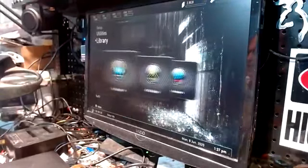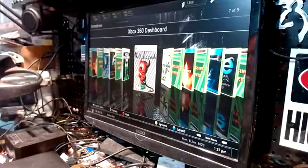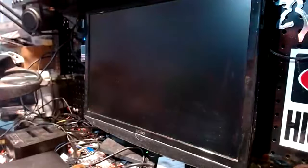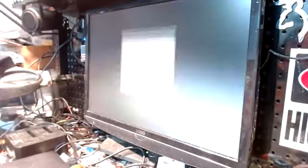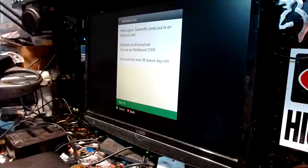Now, to get to your original dashboard, go to your homebrew section right here, go to Xbox 360 Dashboard, mash the A button, mash it one more time — that will take you there. As you can see: hello again, Samantha Jones, you're on Alliance Live. Welcome to Alliance Library and Dashboard 17559. You currently have 30 reserved days left. Good.